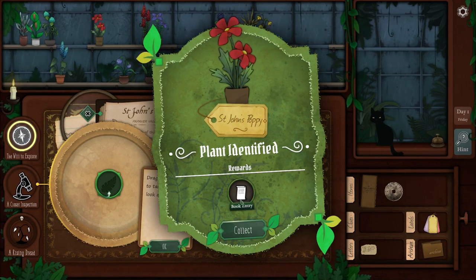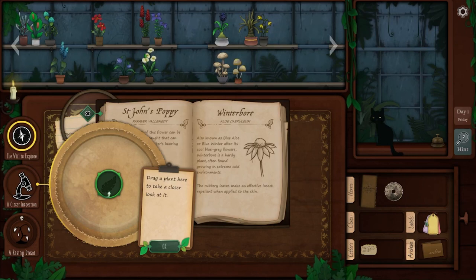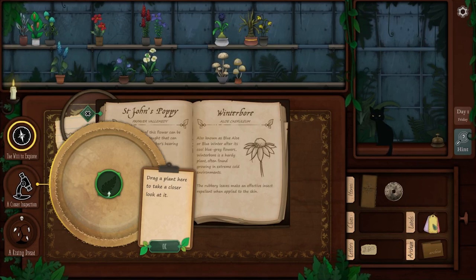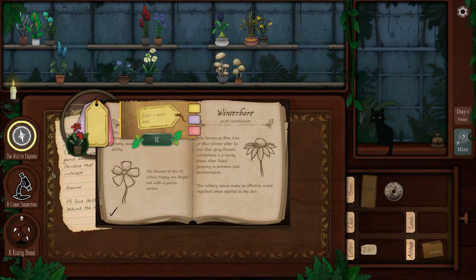We did it! We get a book entry: 'According to legend, Clavilum can be used to open any lock, no matter how complex or secure. The heart-shaped leaves have earned this plant the nickname Love Lock.' That's amazing. How? I think we need to tag our little plant here — how do I tag it? So much is happening on screen.